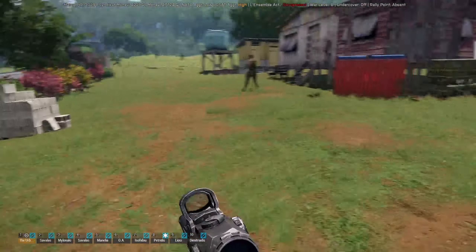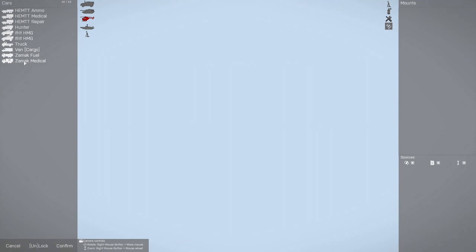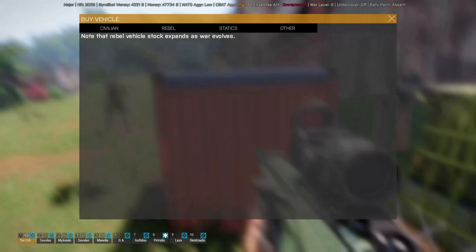A couple of things around the base to take note of. This is your garage — click on it and open the garage to see any vehicles you have stored inside. You can go through cars, armour, helicopters, airplanes, etc. You need to go to an airbase to do ships. And then we have statics as well. When you're first starting you won't have anything inside your garage.